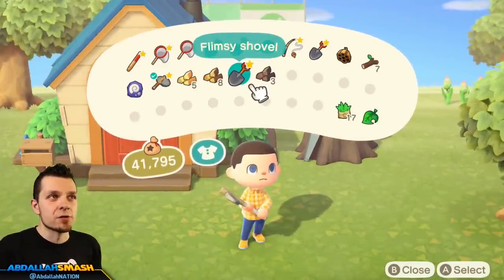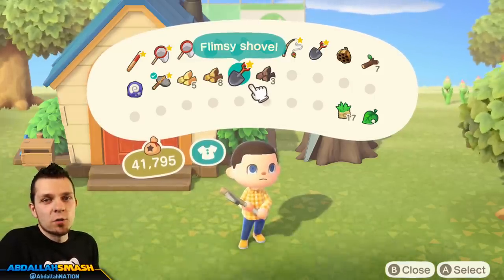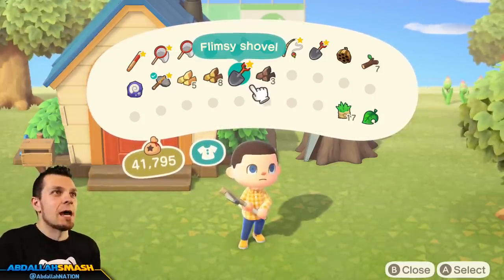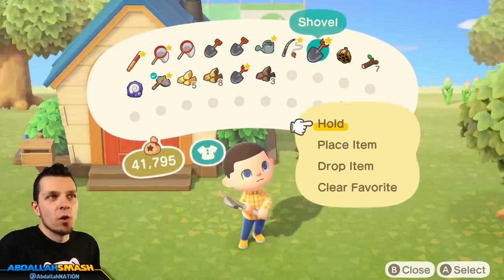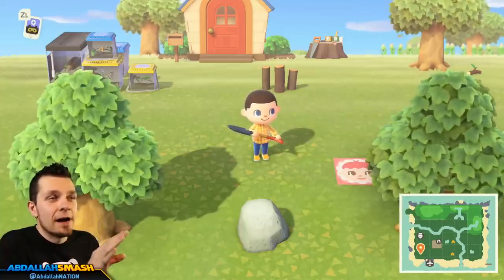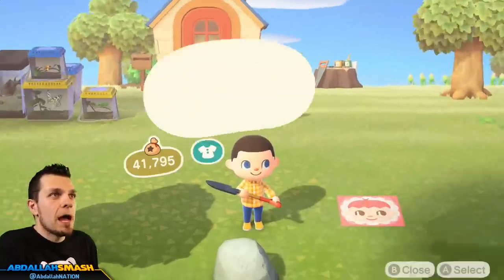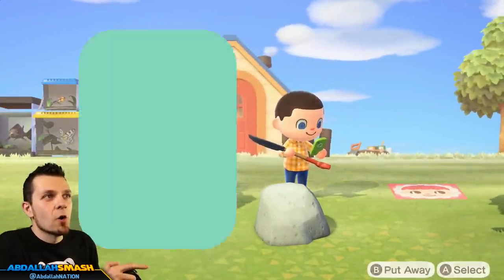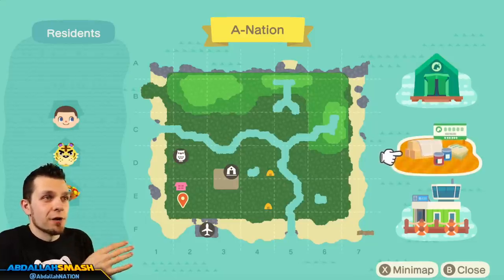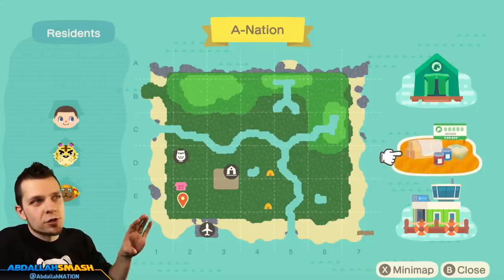Now that we've got a brand new shovel in our inventory, we want to bring that to all of our potential rocks in town. The reason to use a brand new shovel is because the last thing you want is for your shovel to break in the middle of hitting a money rock. I'm going to use the stronger one — flimsy works, but stronger is better. It takes time to go through your entire town and find exactly where your money rocks are. Each rock has a potential of being the one, so go over to your map and write down where the rocks are. I know there's one in E2, one in E4, probably one in C5.